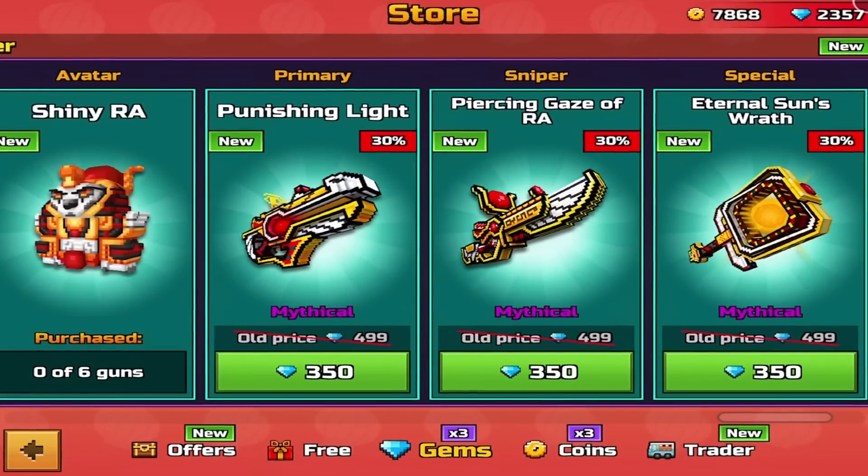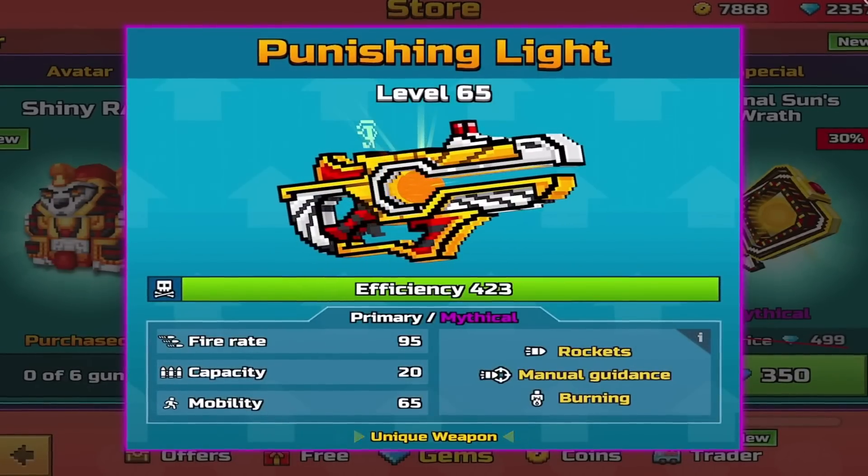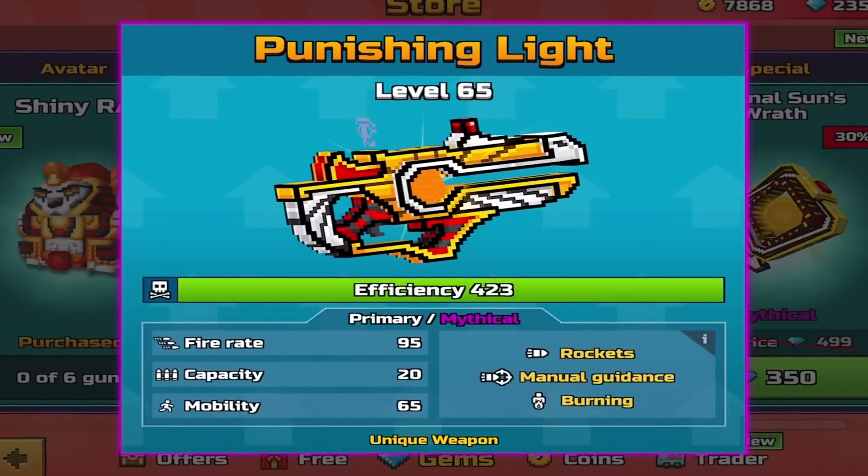Each one of these weapons is available for 350 gems each. But like I said, it's a double Trader's Van. So the other set is, starting with the primary, which is the Punishing Light.